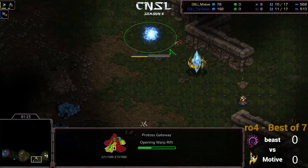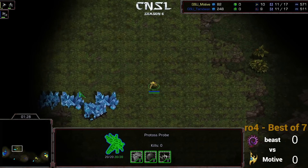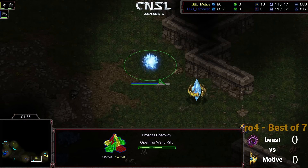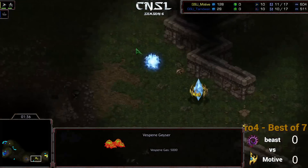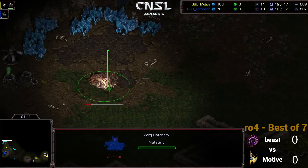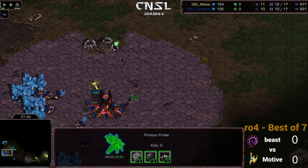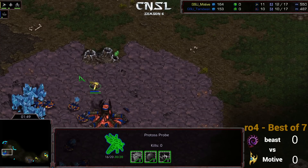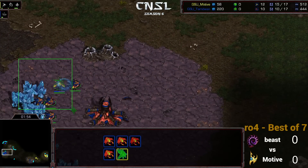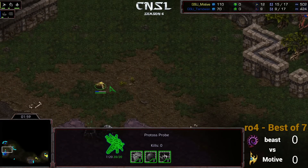This map is Sylphid — a 3 player map. This probe is going to be able to go over and find Beast right away. He is doing the gateway opener, with a forward gateway at his natural as part of his wall. He's going to pressure with some Zealots. What he's finding here is a hatchery first. So now we get to see how many Zealots he actually wants to make and send across the map. It's pretty crazy how much damage you sometimes get with these Zealot pushes, but occasionally they don't end up killing very much — you lose the Zealot but you've only killed like 3 lings.